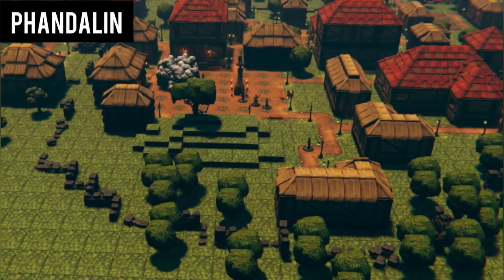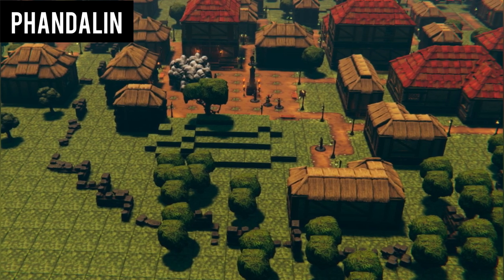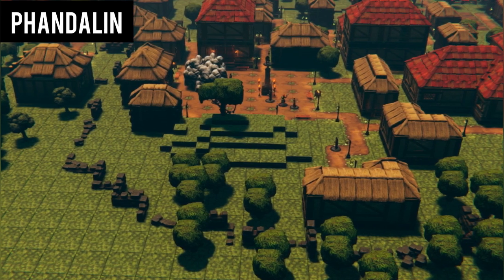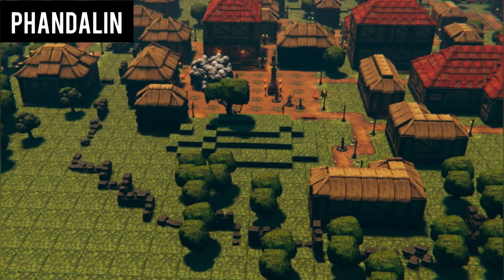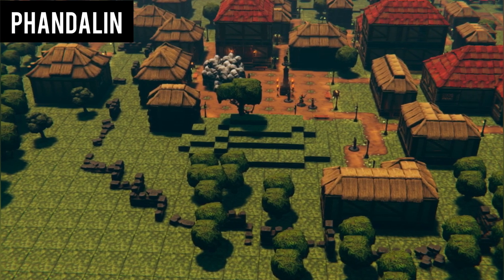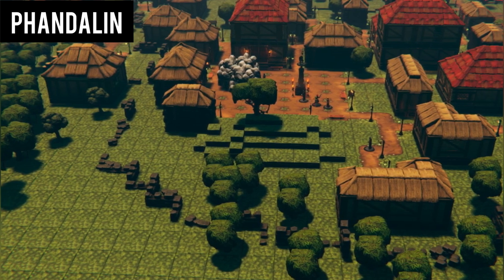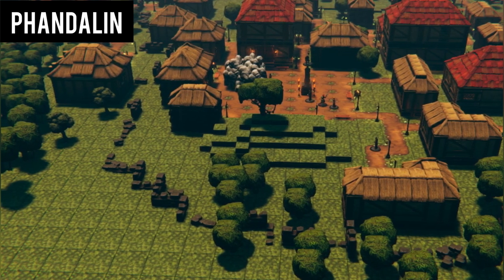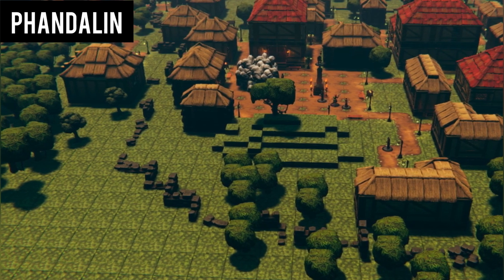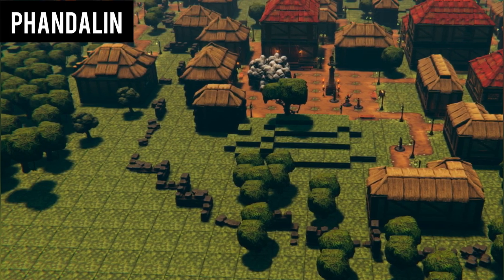The rutted track emerges from a wooded hillside and you catch a first glimpse of Phandalin. The town consists of 40 or 50 simple log buildings, some built on old fieldstone foundations. More old ruins, crumbling stone walls covered in ivy and briars, surround the newer houses and shops, showing how this must have been a much larger town in centuries past. Most of the newer buildings are set on the sides of a cart track, which widens into a muddy main street as it climbs towards a ruined manor house on the east side of town.